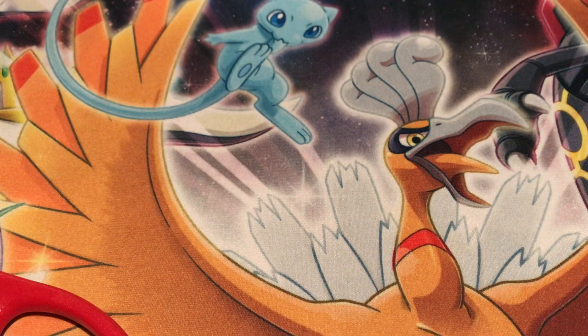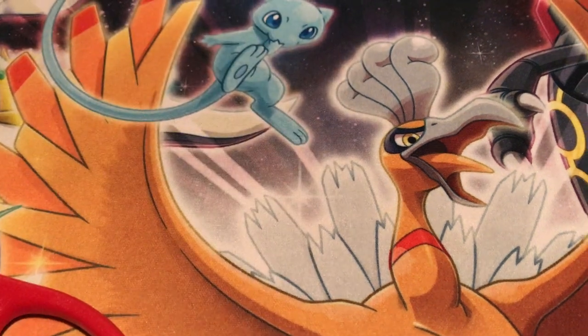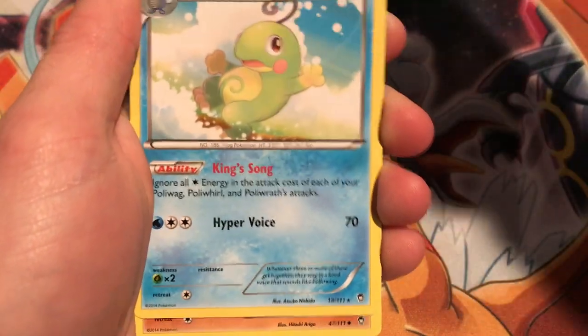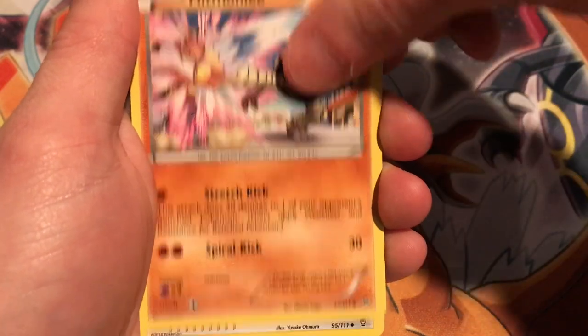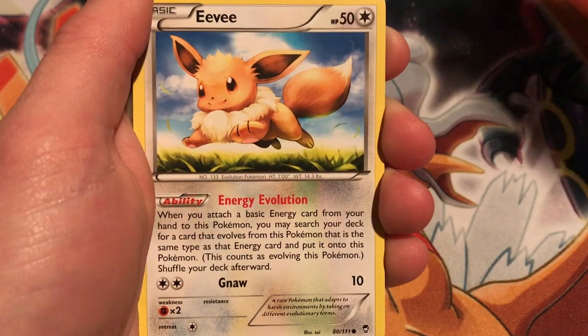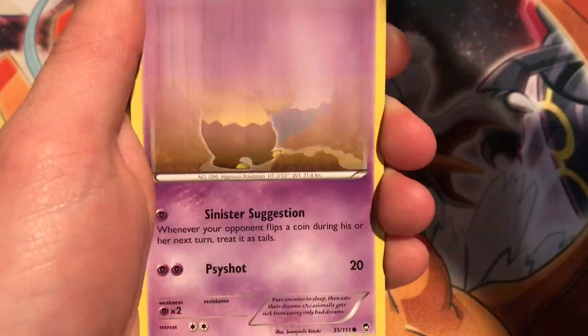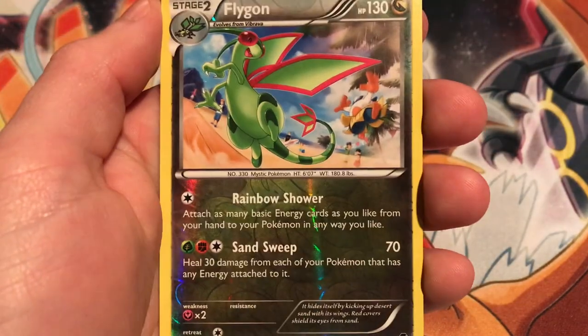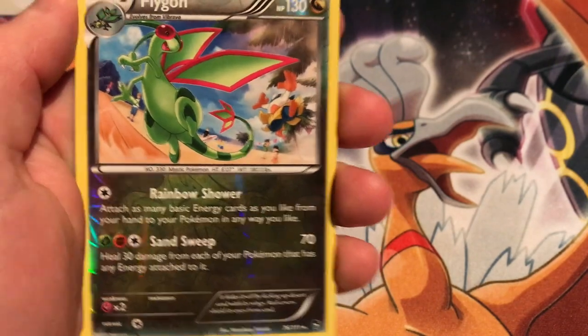I will give you guys the code — there's the code for you guys. Hopefully you got something good. Starting off with Politoed, then Hitmonlee, Karina, Poliwhirl. Eevee, Scorby, Drowzy, Bellsprout, Lickitung. Flygon Reverse — that's awesome. I do love me a Flygon, that's really cool.